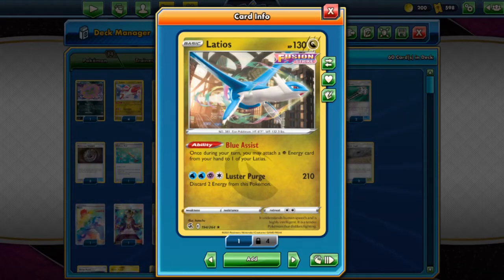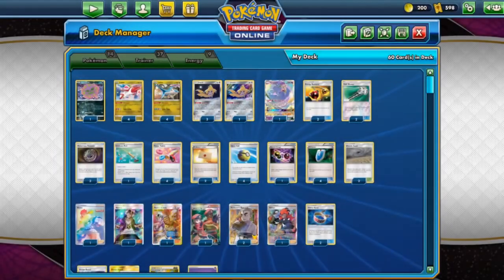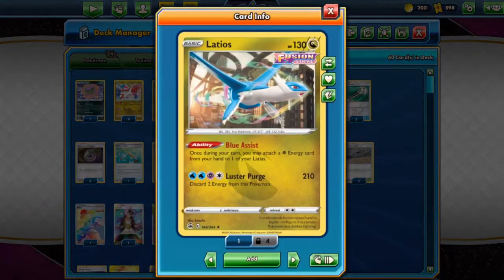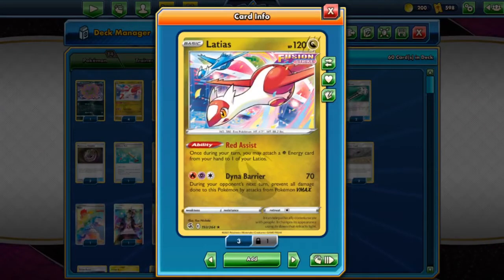Its attack, for two water, one psychic, and one colorless energy, Luster Purge will deal 210 damage, discarding two energy from this Pokémon. 210 damage is really good in Expanded since you could easily take a one-hit KO on Volcarona V and its subordinates — the Volcanion and all the other support Pokémon. You could also take a one-hit KO on Charizard.